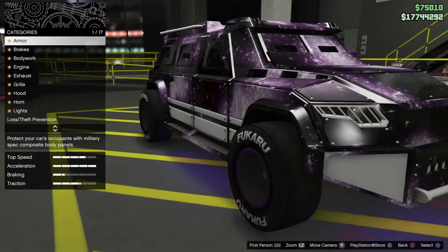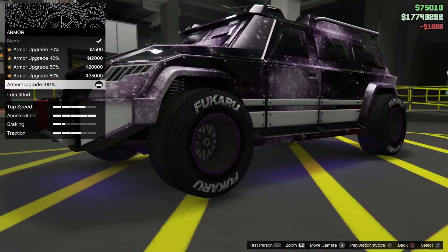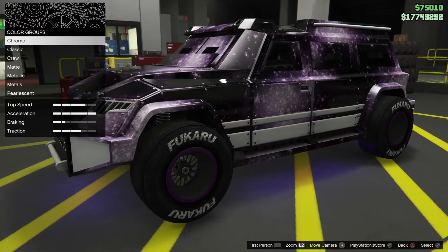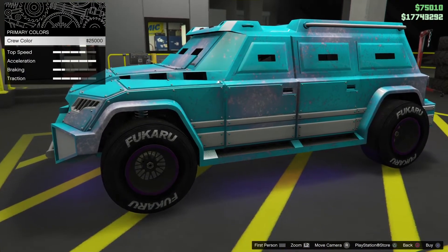I'm going to be choosing armour, so I'm going to change it and I'm going to be changing it back to level 100%. From here you're going to want to make your way to respray, primary colour, crew, and hover over crew. Do not equip it, otherwise this will mess it all up.